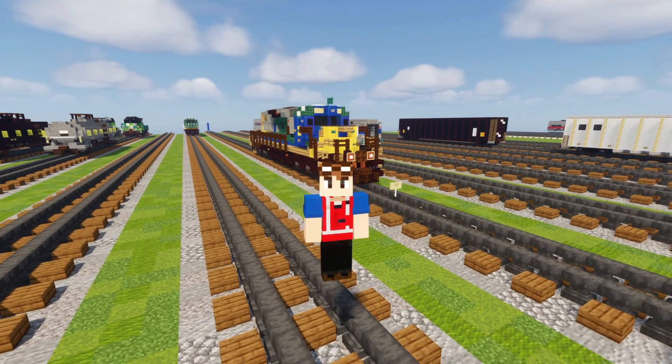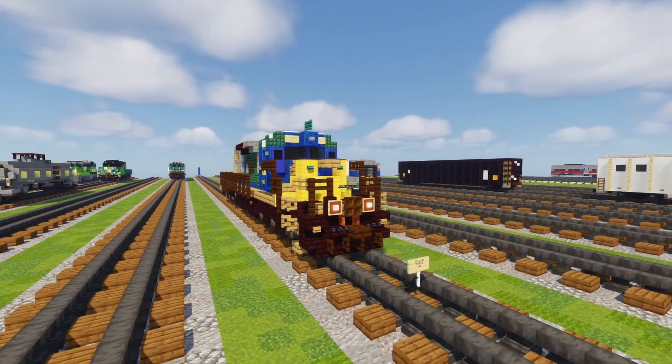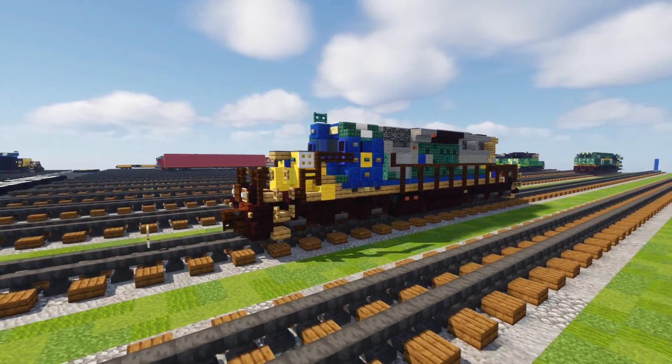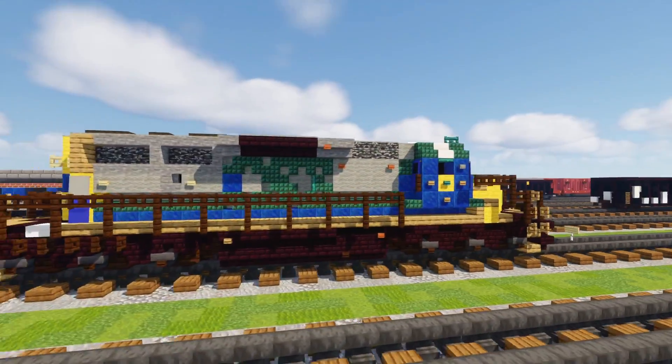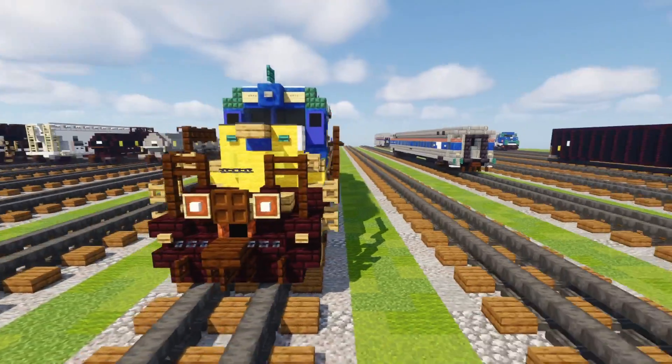Hey, what's up guys, it's KertyFox and right behind me is CSX 8888, an EMD SD40-2 in the YN2 livery. It was famously involved in the Crazy 8's incident where it was a runaway train in Ohio back in 2001. I actually made an animation of this featuring it, so check it out if you haven't already.